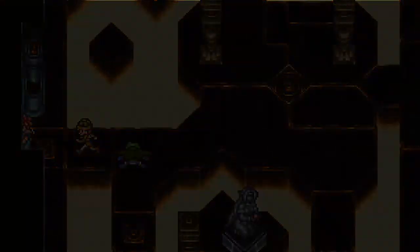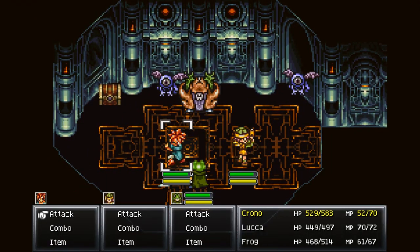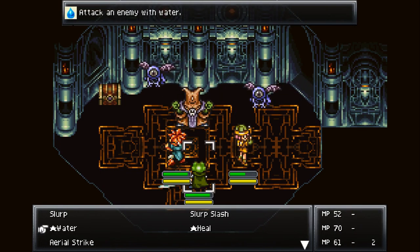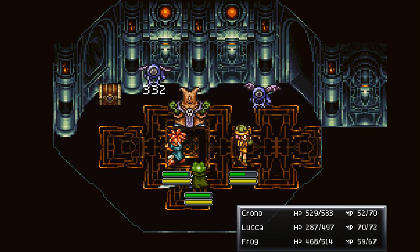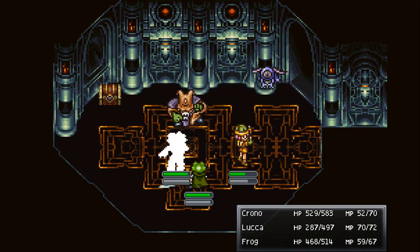Let's go in here. The Blue Scouter has 300 HP - I haven't even been paying attention. Dealing with the remaining enemy.